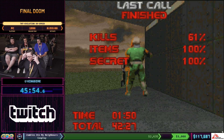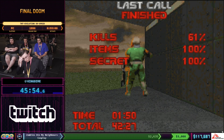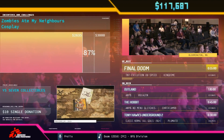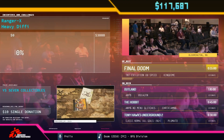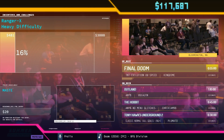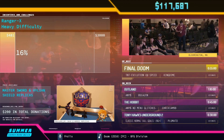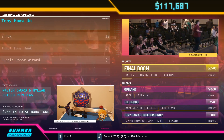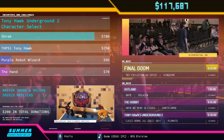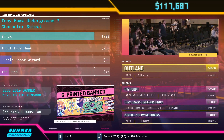Thank you so much to King Dime for that run of Final Doom, the TNT Evolution on UV Speed. You're watching Summer Games Done Quick 2019 powered by Twitch. We are setting up for our next run right now.